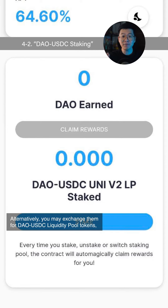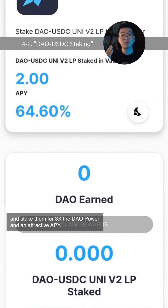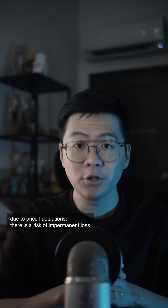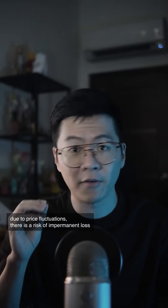Alternatively, you may exchange them for liquidity pool tokens and stake them for 3x the DAO power with an attractive APY. Do note that just like staking in any liquidity pool, due to price fluctuations, there is a risk of impermanent loss.